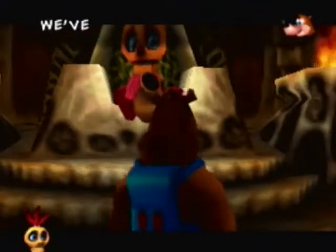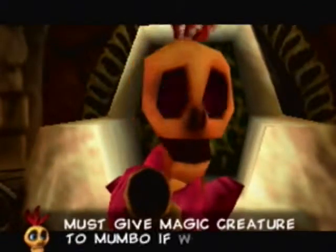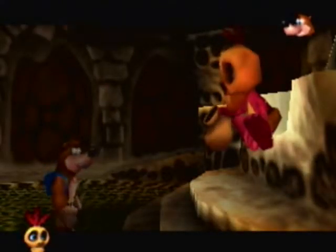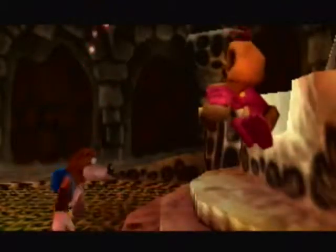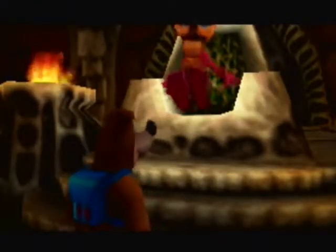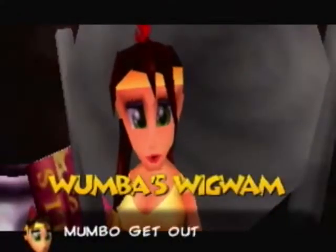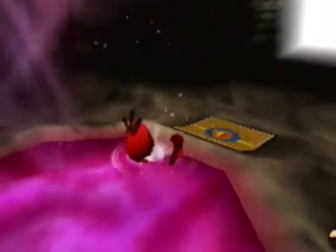Welcome again, Banjo-Bird. I will give you help if you give me that which I seek — a magical creature from beyond the land that I can't get myself. Okay, here you go. Throw it in Mumbo's bag so I may perform my magics, and then you will see how awesome I can be. Where's the entrance to Wumba's? There it is. That was a lot of freaking nonsense there.